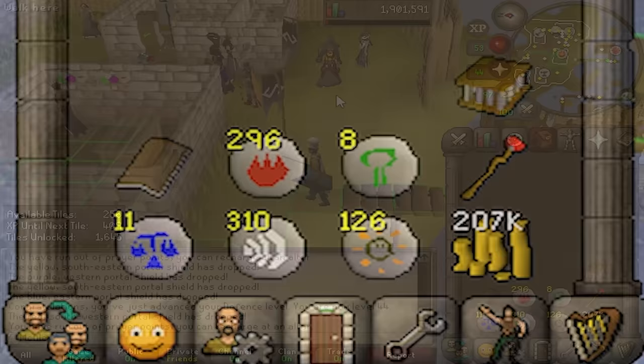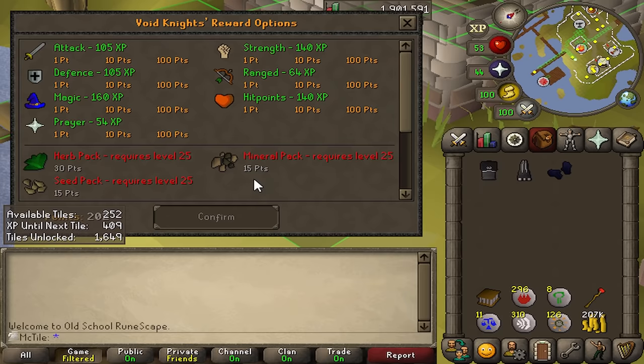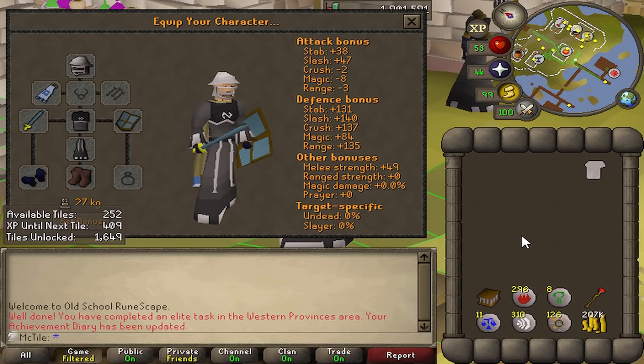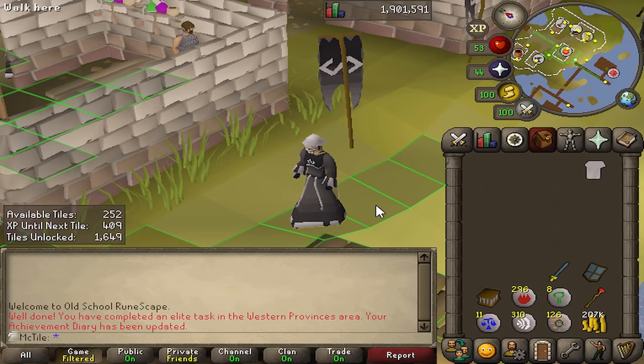Ended with 207k cash, so I think this was such a brilliant thing to do before getting the bone crossbow — I can afford so much ammo for that now. It's going to be very satisfying to buy every single piece of this: void knight top, void knight robe, void knight gloves, and the final piece — void range helm. Two points left to spare and we now have full range void. Not going to be wearing the long sword and kite shield much longer though — I'm on my way to get this crossbow and make the dream gear a reality.